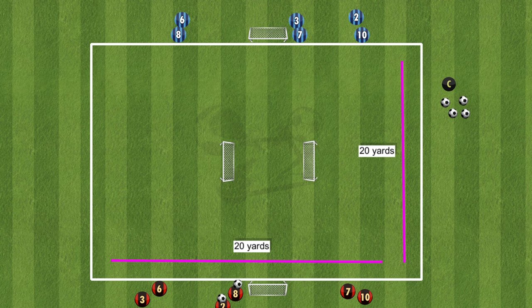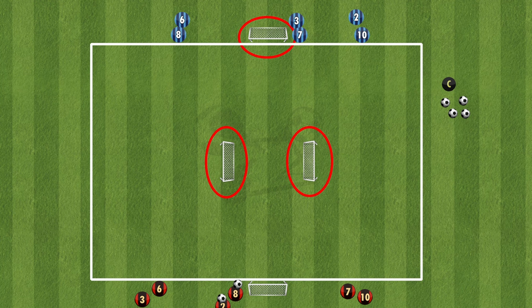For the setup of the drill, we have a 20 by 20 yard square with a goal at the top and the bottom of the square and two goals in the middle. The red team can score on the two middle goals or the goal at the top of the square, and the blue team can score on the two middle goals or the goal at the bottom of the square.